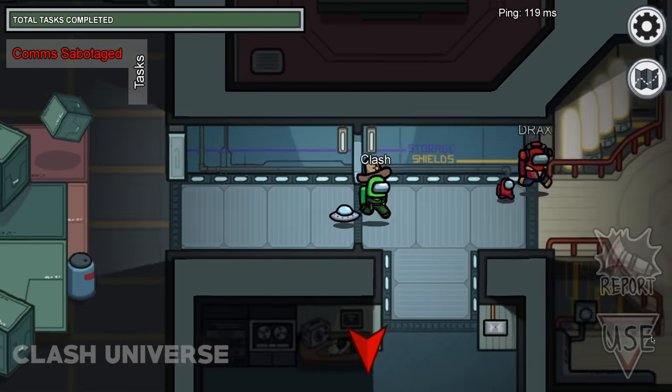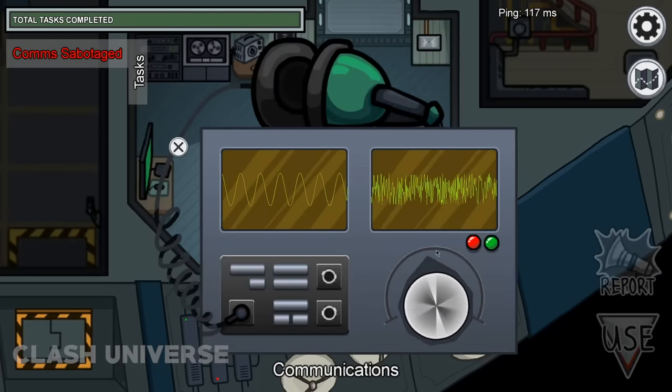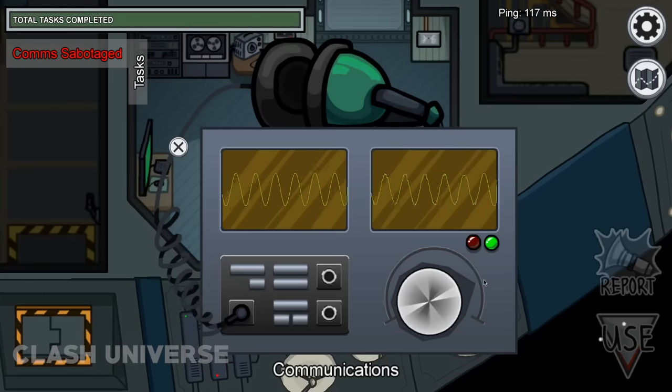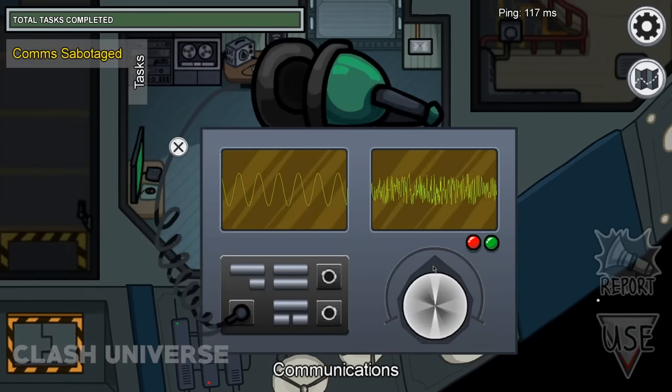Most of you find it difficult to fix this. Here's a quick and simple solution: just rotate the knob slowly towards the left and right. Pay attention to the light — wherever the light goes off, that's the point. Adjust the knob exactly where the light went off. Here's an example in real time.